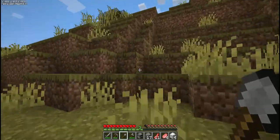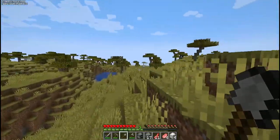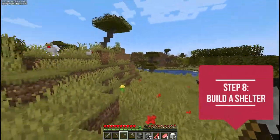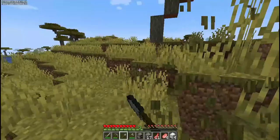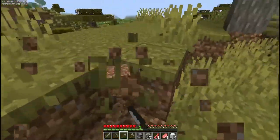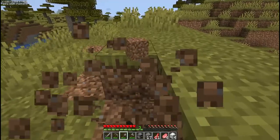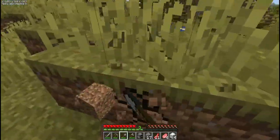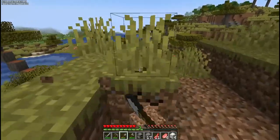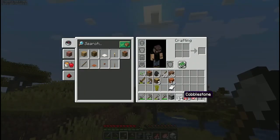We're almost out of daylight, so in order to survive the first night you need food, which we have, and shelter. We're going to mine just a little bit of dirt and build a dirt house. I was expecting it to mine quickly because I'm used to Efficiency V — it's a little different when you don't have it. You get spoiled. We've got almost a full stack of dirt and that should be enough.